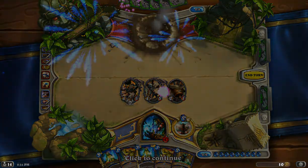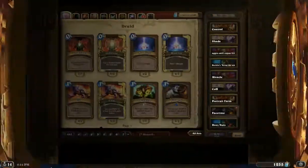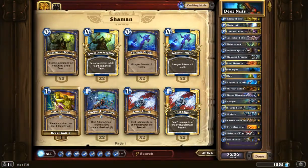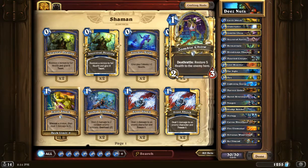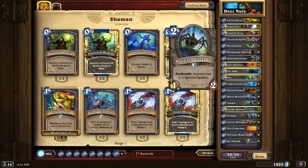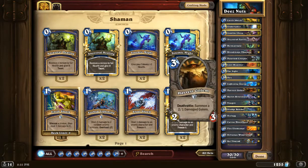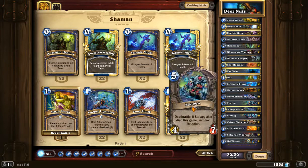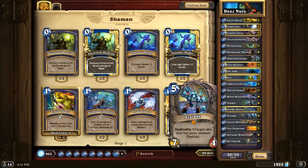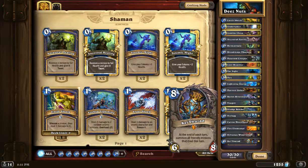Let me show you the deck list one more time. Earthshocks, Undertaker, Zombie Chows, one Ancestral Spirit, two Reincarnates, Blood Mage, one Haunted Creeper, two Loot Hoarders, a Farsight, two Hex, two Lightning Storm, two Golems, Baron, Feugen, two Sludge Belchers, Stalagg, Cairne, Fire Elementals, Sylvanas, and Kel'Thuzad.